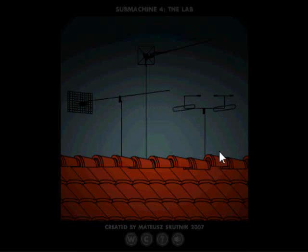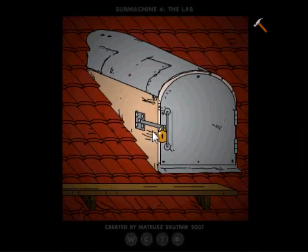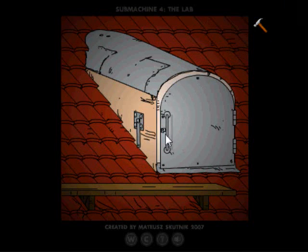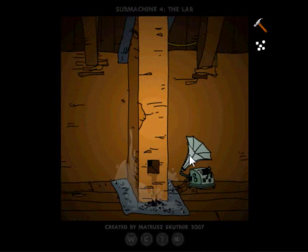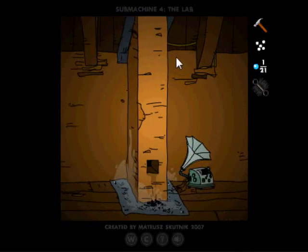Hammer time - go down right and break that lock. Go in there. In this guy's pocket is naphthalene, which we need. And look, a secret! Also a chimney brush and rubber tubing.